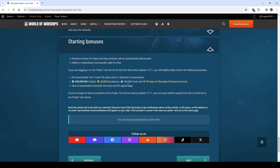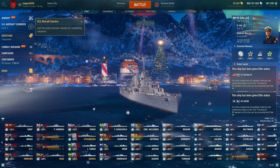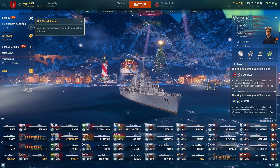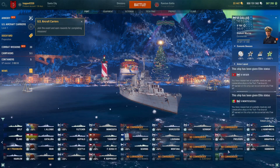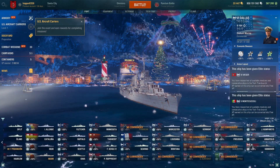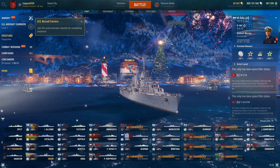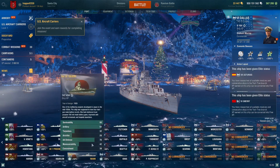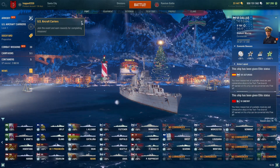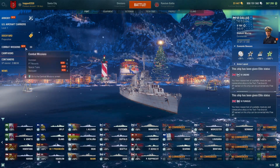The best part is you can test out any tech tree ship for free, and you can reset your commander skills and ship upgrades. Now we're going to log back into the public test server. Here we are back on the public test server. Since I have played on it in the past, all my ships transferred over — I did not buy any of these just now, these are from my regular account. I also have all my premium ships since I came back multiple times. Let's look at the combat missions.